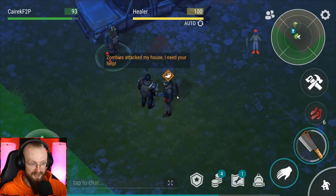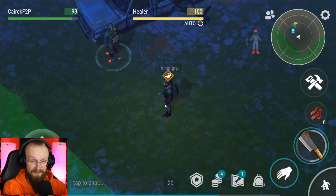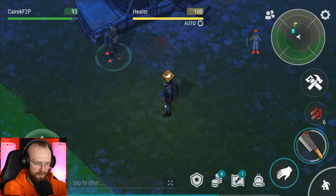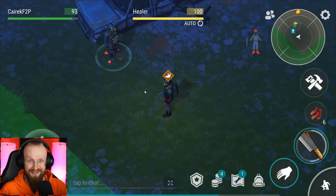There's a guy — he says zombies attacked his house and he needs my help. That's what I was talking about. This is the first event you're going to get during your first week of playing the game. There are still six other events waiting for us.